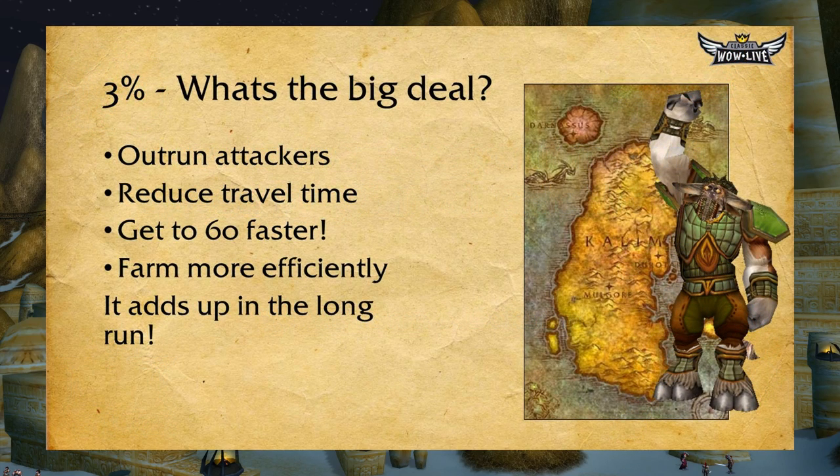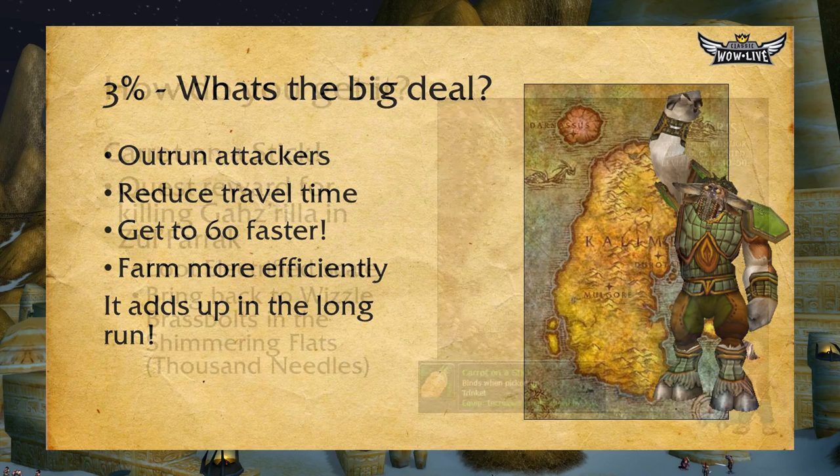So 3% — doesn't seem like a lot, right? What's the big deal? Well, 3% is a static increase to your mount speed. If you're on a PvP realm you can outrun people that are trying to kill you, you can reduce your travel time by 3%, which means you can get to level 60 faster. And if min-maxing is important to you, you may want to get to max level as fast as possible. Also, while leveling or at max level you can farm more efficiently. After all, time is money, friends. If you take all these things into account, it will add up in the long run and significantly shorten your leveling or farming time.